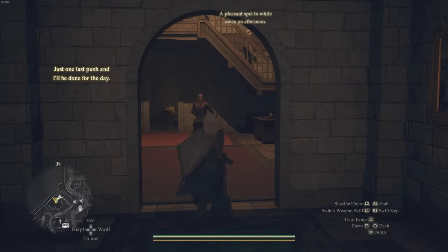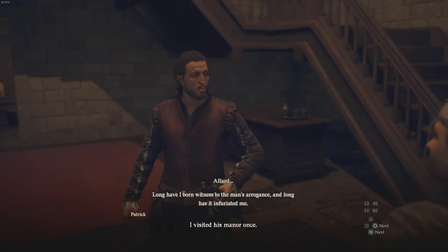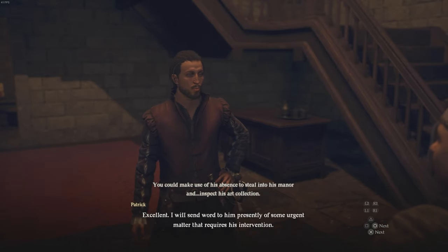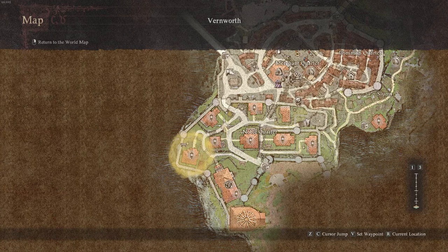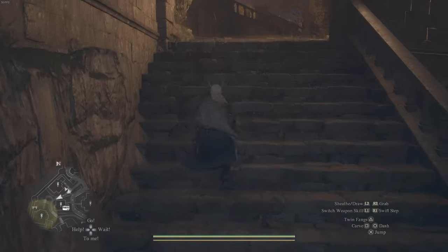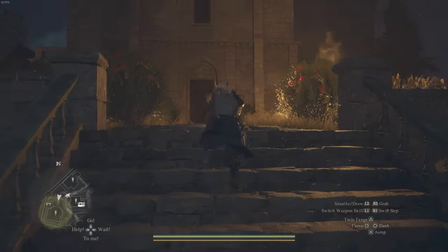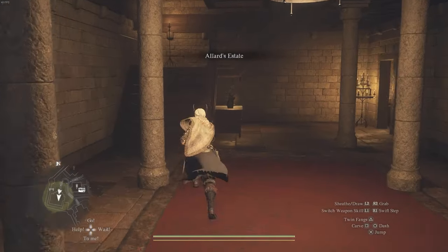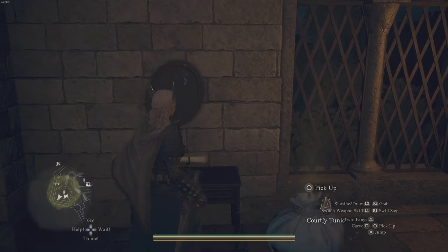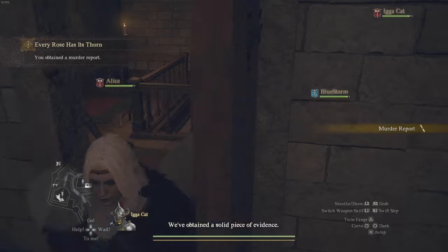Go into Patrick's Estate and you'll find him standing in the middle. Speak to him and he'll tell you he can bring Allard over so you can go to his house and look for evidence. If you agree, Allard is going to walk there right now, which means you have to go steal this item right now from Allard's house, which is just up the road to the southwest. You should see Allard and his guard walking past — that's a good sign they've left. Go up the stairs and into Allard's house, up the stairs inside, and go to the only room up there. Turn to the left and you'll see a small table and a painting that you can interact with. Behind the painting, there is a murder report item that you can collect — that's one of two items we need.